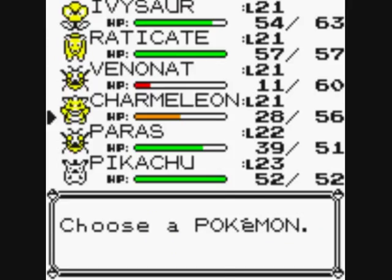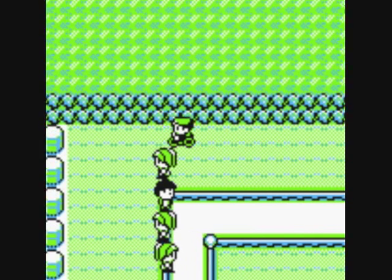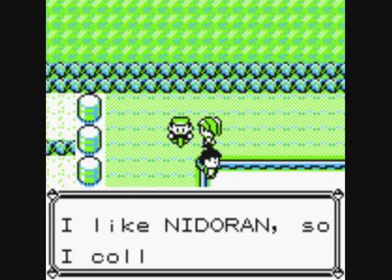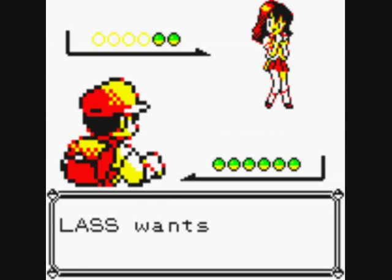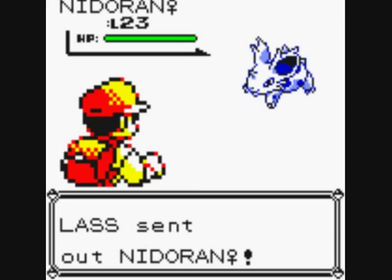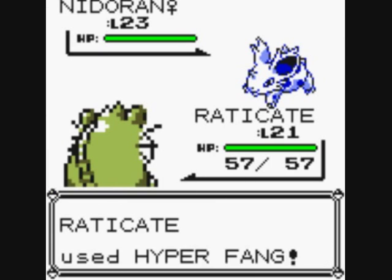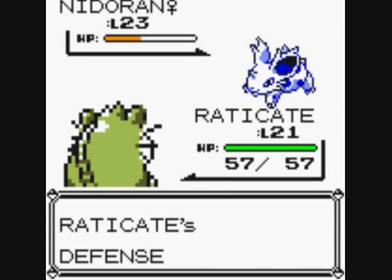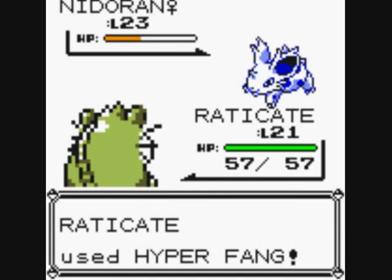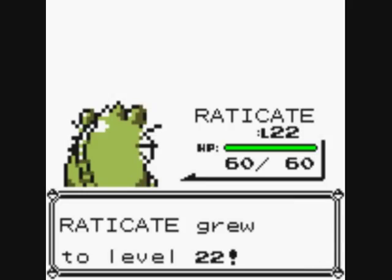Let's battle these trainers — I'll put Raticate out front. The girl says 'I like Nidorans, so I collect them' — I think she only has a Nidoran female and a Nidorina. Not really a collection since only one of them is a Nidoran, but what do I know? I really do love Hyper Fang, it's such a good move — really powerful. Raticate is at level 22.